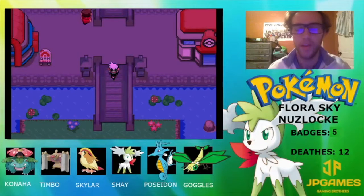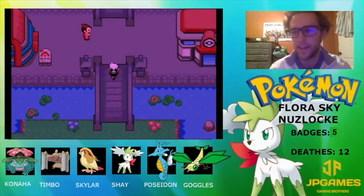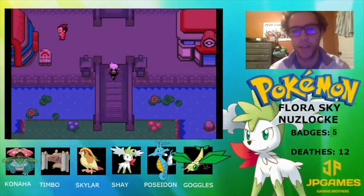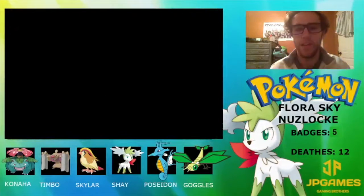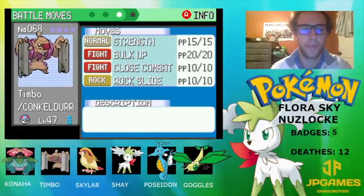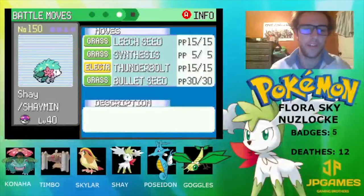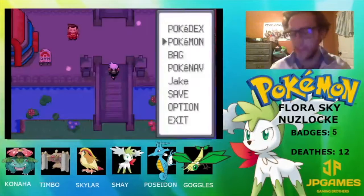What's up YouTube, it's Jake from JP Games here bringing you guys episode number 30 of our Pokemon Flora Sky Nuzlocke. Today's episode we're going to be making our way back to Teia City — that's the seventh gym. We defeated the sixth gym in the last episode. Going over the team: we got Poseidon the Kingdra level 36, Goggles the Braviary level 37, Timbo the Conkeldurr, Skylar the Pidgeot level 40, Shea the Shaymin level 40, Konaha the Venusaur level 42.